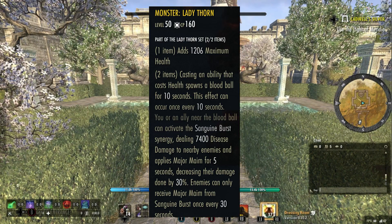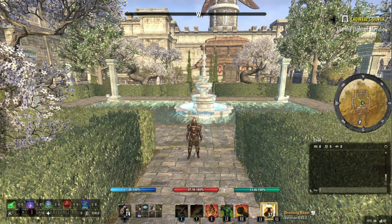There are two other options for synergies if you struggle to maintain your Alkosh. You can now get the Lady Thorn monster set by completing Veteran Castle Thorn. It causes Major Maim, reducing enemy damage by 30% as an area of effect for 5 seconds. To cause that, you need to use a health-costing ability such as Balance or Blood Altar, which makes you summon a floating Blood Orb that also creates a synergy you can use yourself — it's a self-synergy. It is the only gear set in the game to create a self-synergy. When you use the Blood Orb synergy, it will proc your Alkosh as well as cause Major Maim every 30 seconds. You can use this Blood Orb synergy every 20 seconds, and you can create one every 10 seconds.